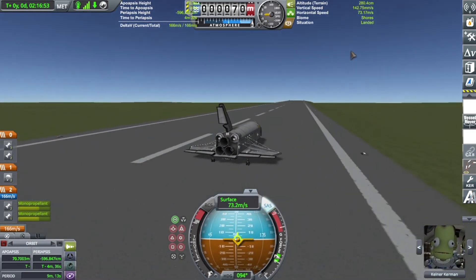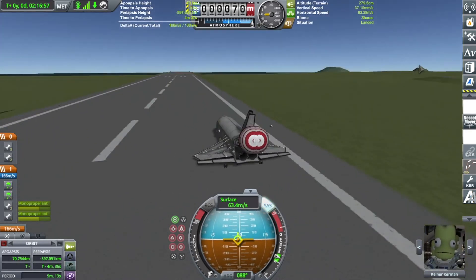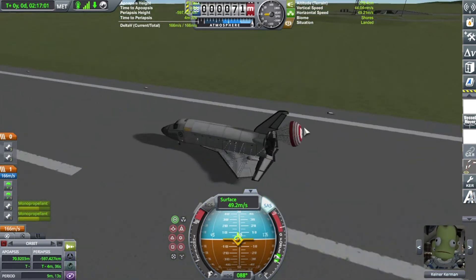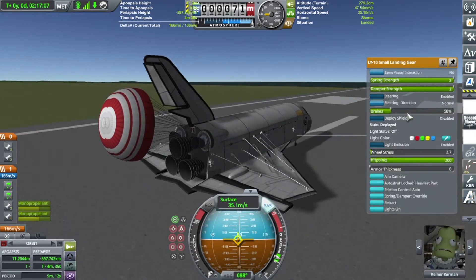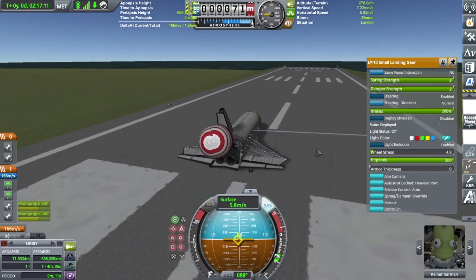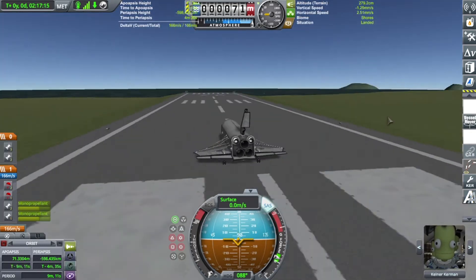Brakes on. Deploy drogue — shoot. Just wait till the space shuttle stops. I need to turn the front brake up to 200% so we don't overrun the runway. And we've come to a complete stop.